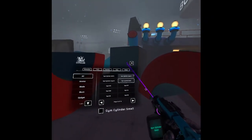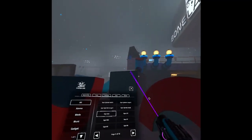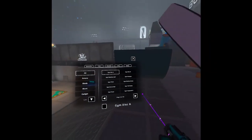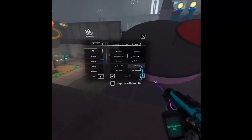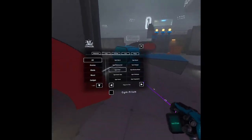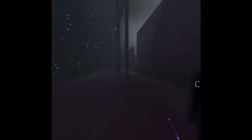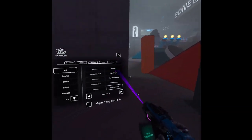Continuing gym items: gym small, gym D12, gym D20, gym D10, gym D4, gym D8, gym disc A, gym disc B, gym medicine ball - like a big volleyball. Gym octagon, gym prism, gym shallow ramp, gym ramp, gym tall. There's so much gym stuff that if we did this in the regular hub, everything would crash.